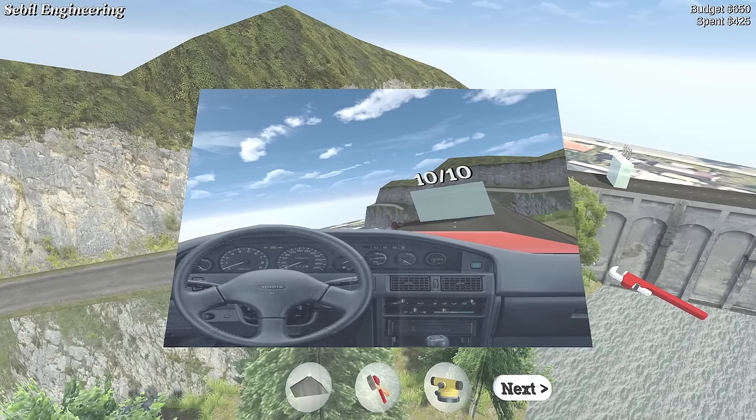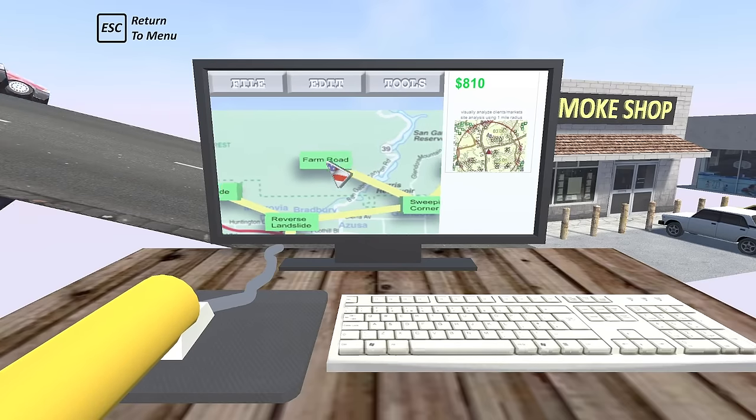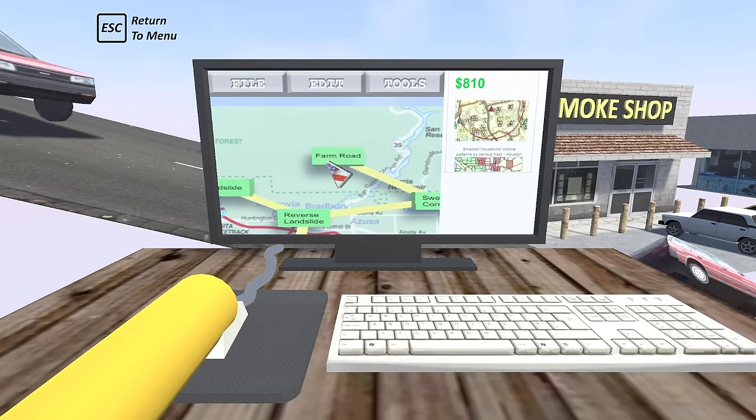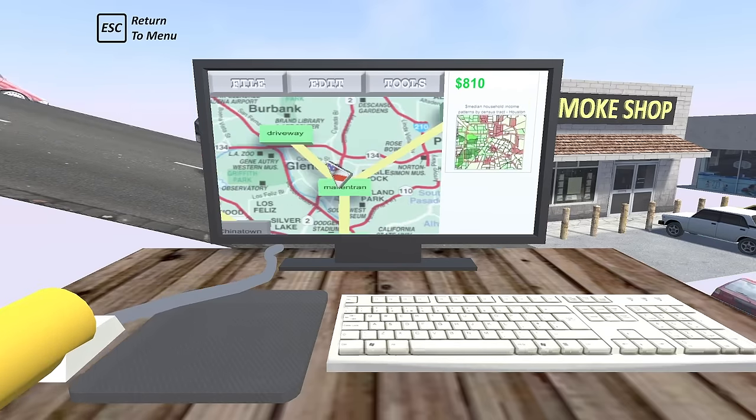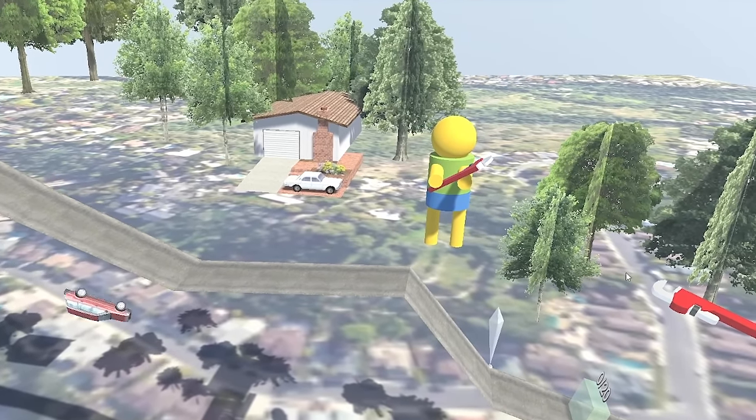That is a beautiful mountain road — look at the view! We've done all of those now. I do want to come back to Farm Road and try to get my money back at some point. But for now we've got Steep Hill: 'This road is old as hell and the soil erosion has taken a toll over the years.'